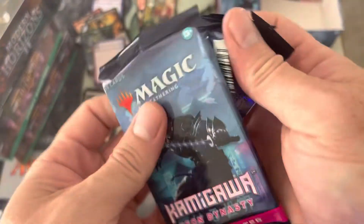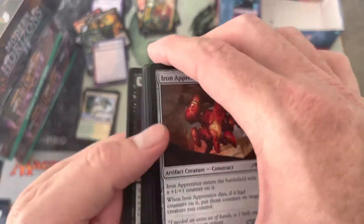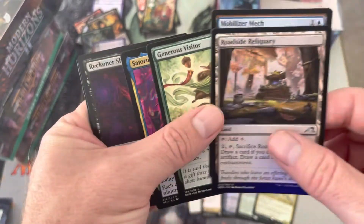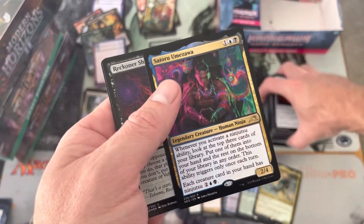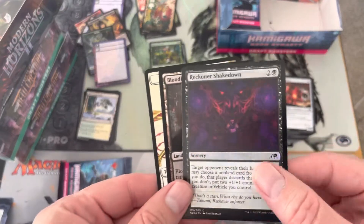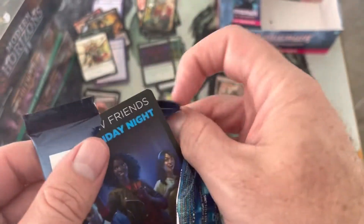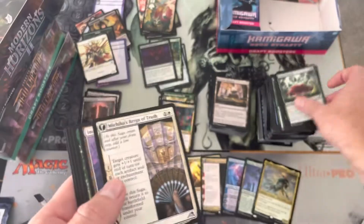This box has kind of shifted — not the usual cards we would think of when we're just being thirsty and greedy about Kamigawa, but we're seeing some good stuff, not a bummer by any means. Satoru Umezawa — he's cool, awesome little ninja commander. Wrecking our shakedown. Nothing too saucy in our rare slot yet. We did get that one foil Mech Core Titan as our foil rare so far.